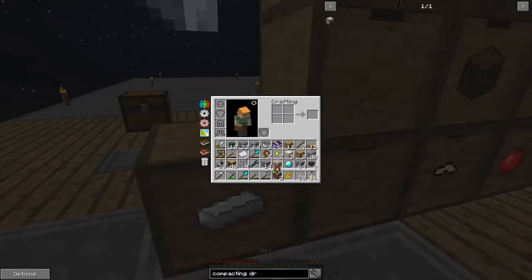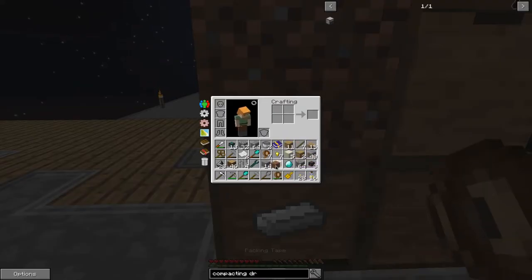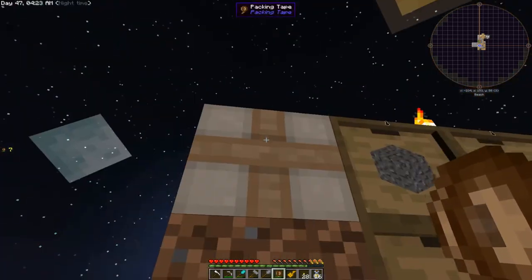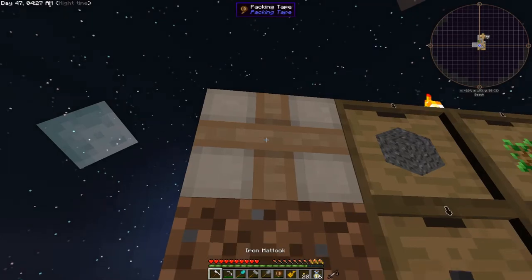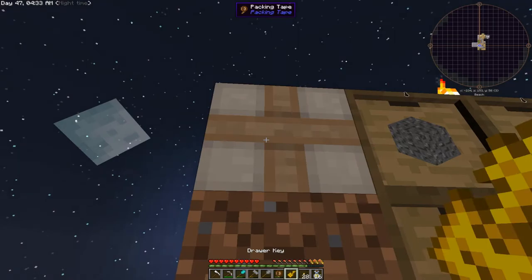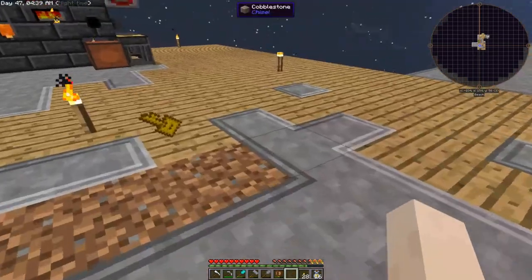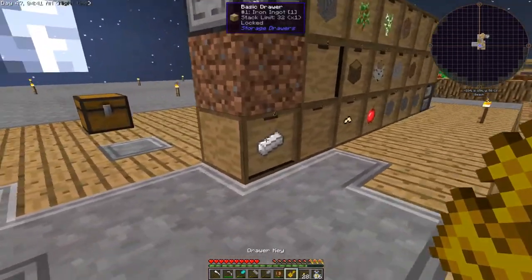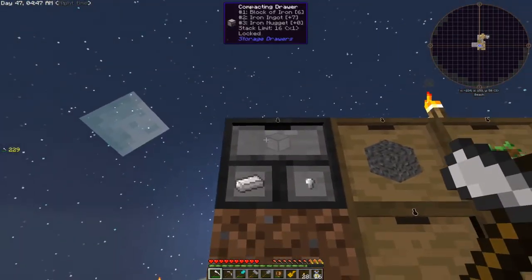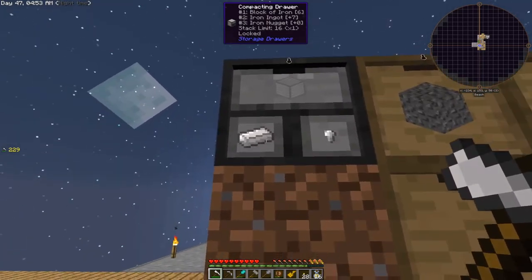I want iron to be on top, so let's just put a block there, put that there. Right click with an empty hand — not shift right click. Cool, so if we break this one, now all iron should go in there. And we can automatically extract blocks and nuggets as well, which is cool.